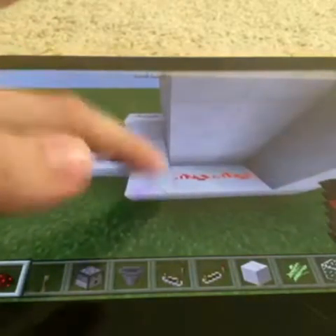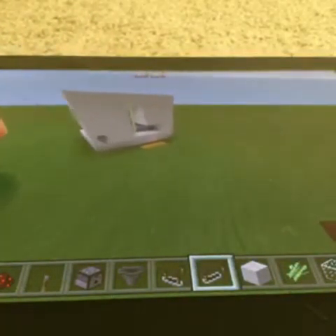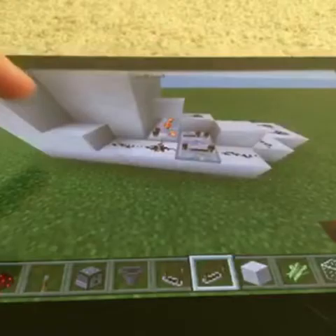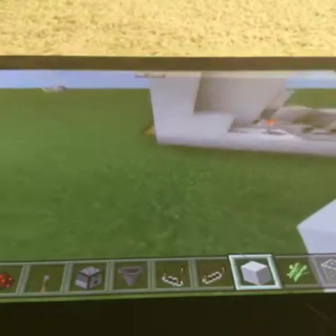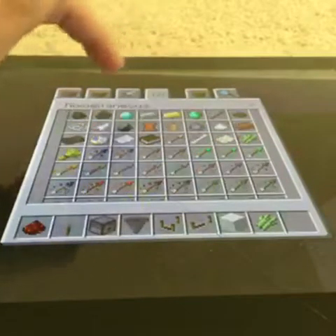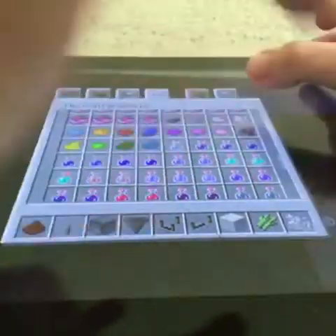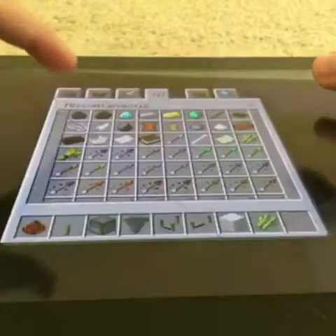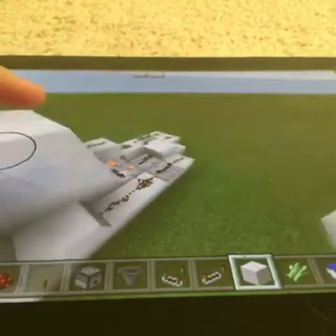Place redstone here and repeaters just like so. Now I think that is it. So now we just need to fill this all up — in here you are going to need some bone meal.